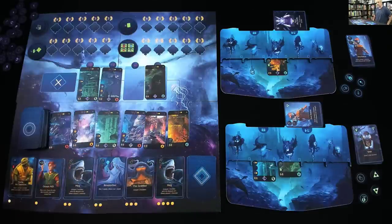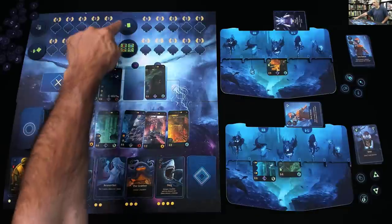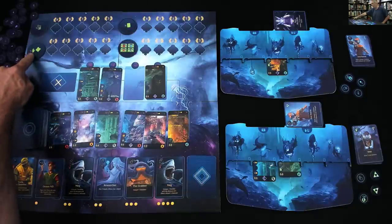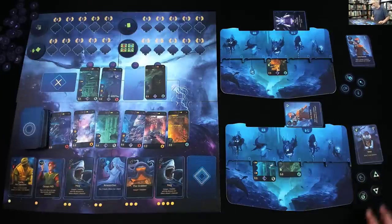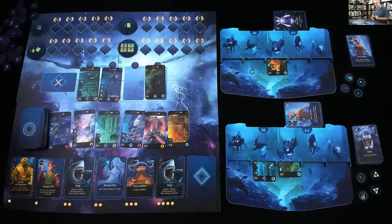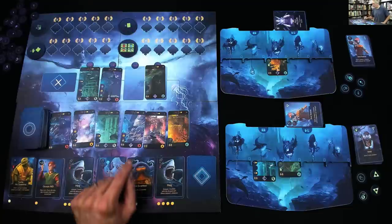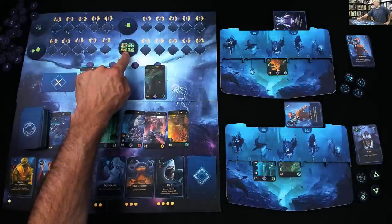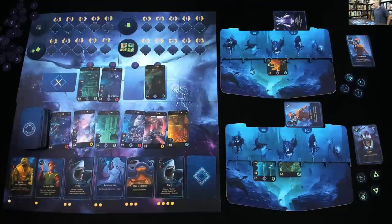That was my second turn. I'm starting to work on chasing after getting five locations all completely risen so I can get the eight points. But I also need to start working on getting more mantas. I've got a sunken ship and a city — I also want a shark valley and a volcano, because once I've scored one of each type there's that objective as well. Things are going pretty well. It is now Jen's turn.